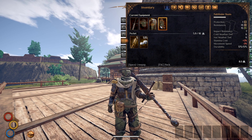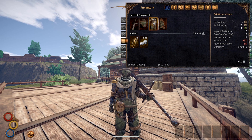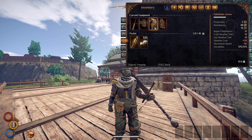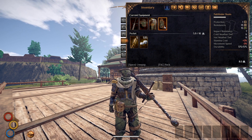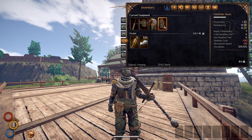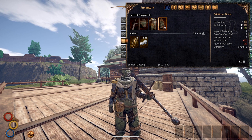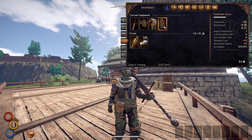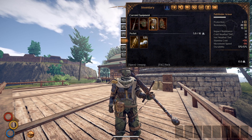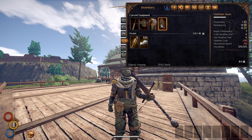You get one protection on the boots, two protection on the chest piece, and one protection on the helmet. It's not the heaviest armor you're gonna find in the game, but when it comes to being over in the Hallowed Marsh this armor set is kind of good — and by kind of, I mean actually pretty damn good. It offers decay resistance as well as 13 resistance in general, plus impact resistance.